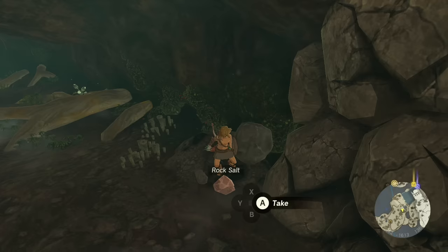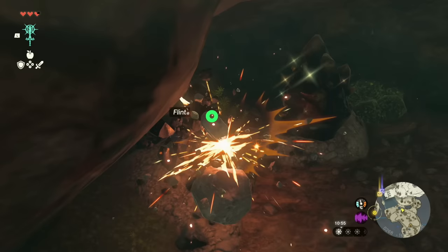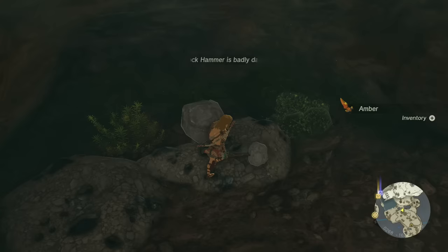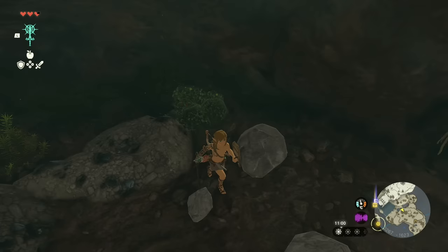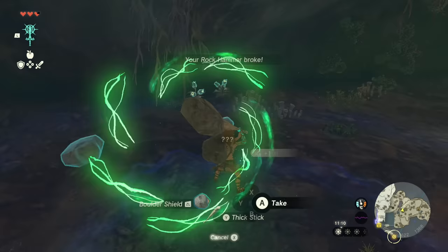It's weird not having my bombs. As soon as I see these cracked rocks, my first thought is blow it up. But I guess that's not really an option. This is nearly broken - I don't have much inventory space, let's just ditch that. We can pop a bubble with it. And then let's go and fuse a rock to this. There we go - you can do it all quite quickly. It's just going to take a little while to get the muscle memories for all of these new abilities.